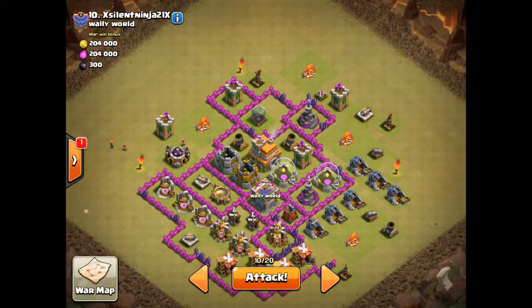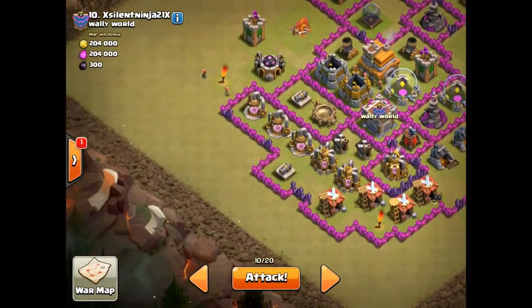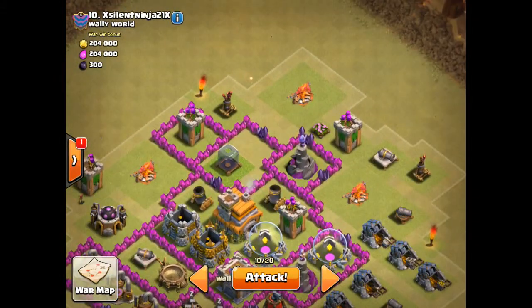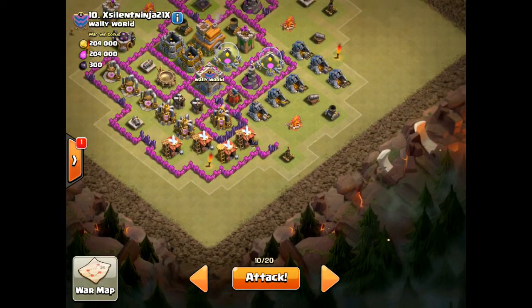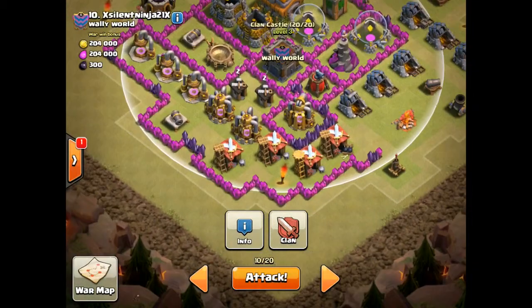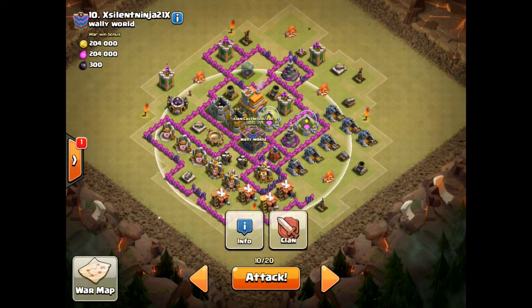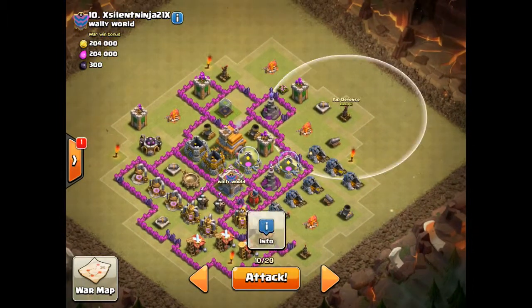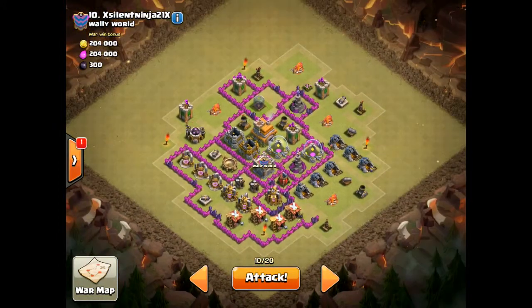Which way are we going to come in from? I think I'm going to go in from right here and just risk it, because pretty much everywhere I go in there's going to be a blank spot I'm going to worry about. So we're going to go in down here. We are going to draw out the clan castle by deploying one right here next to this wall, see what they've got in there. I think they might have a dragon. We'll try and take out this air defense, and these two we'll have to worry about last.